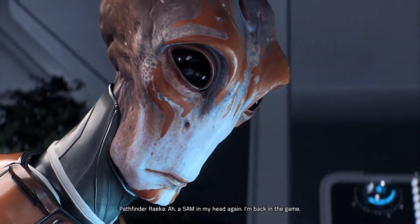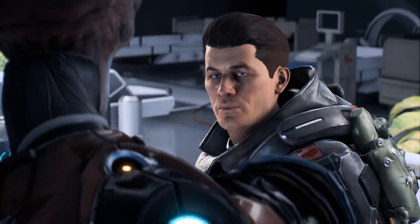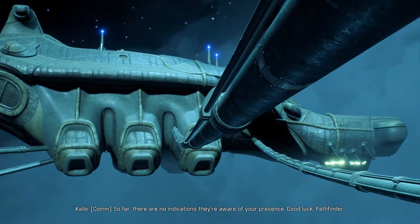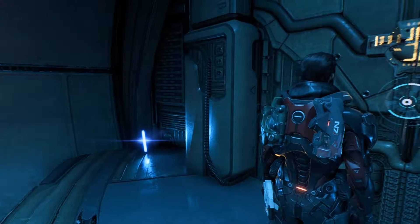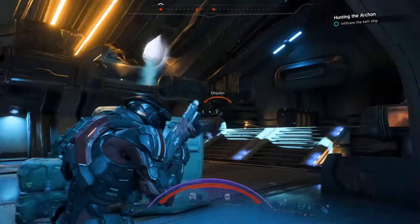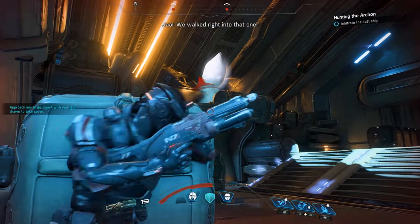Alright, let's do this. Let's kill some Ket. They're actually walking inside that tether wire - that seems a bit ridiculous. Why would it be hollow? Good luck, Pathfinder. Is it so that they can get across? They will definitely notice.